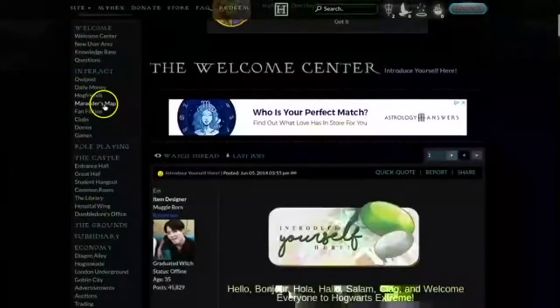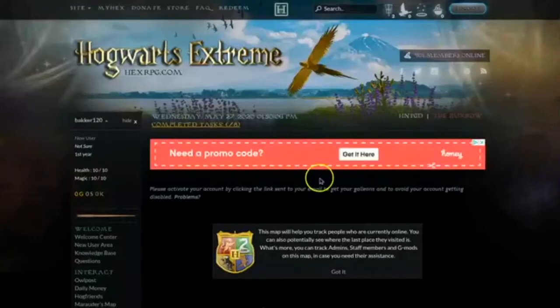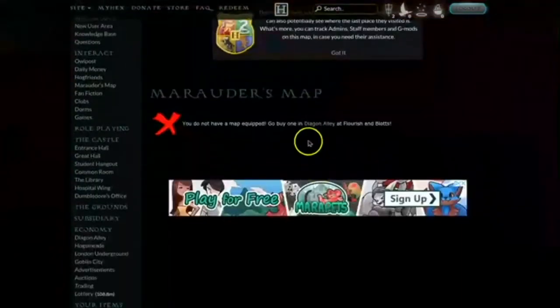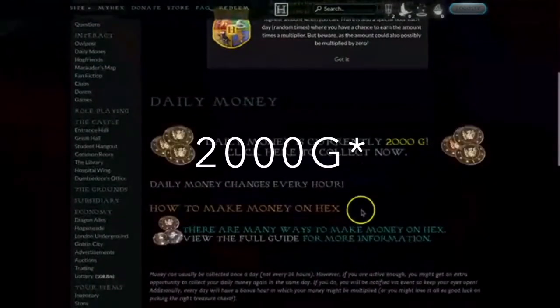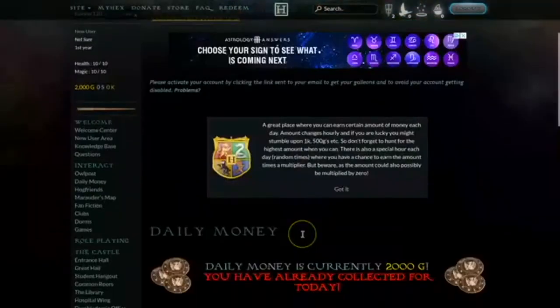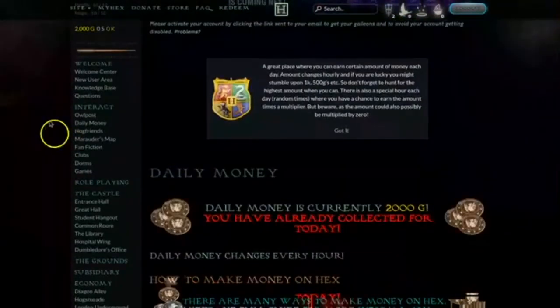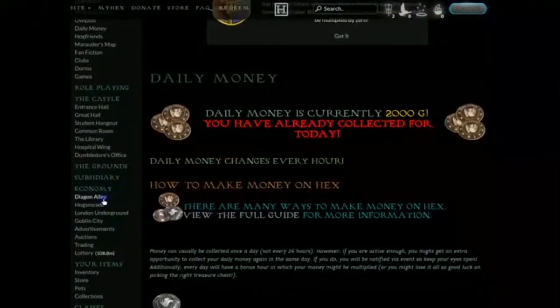There's an interactive part here so let's have a look. Right now I'm on the Marauders Map part but it says I've got to go buy one in Diagon Alley. Before I do that I think I might have a look at the daily money because I might need that. Daily money is currently 200 galleons — click here to collect. I've collected 200 galleons, so I've got 200 galleons in the bank.